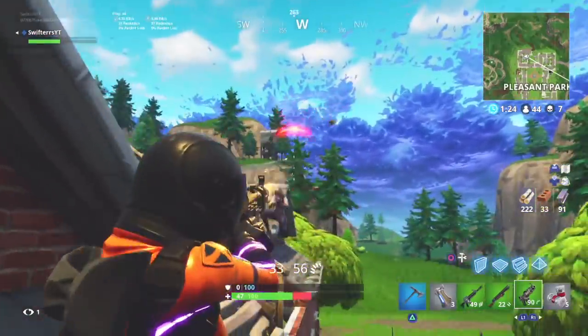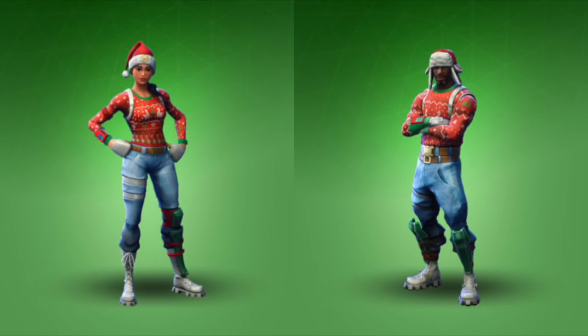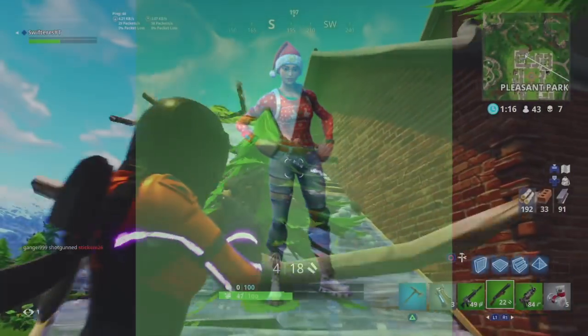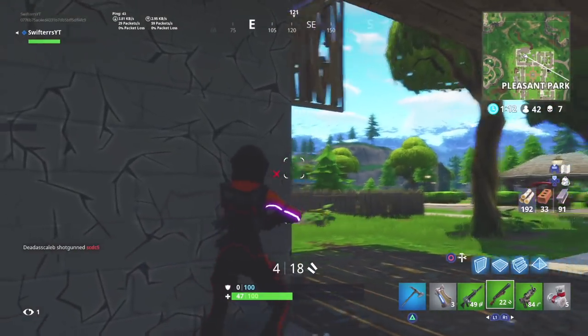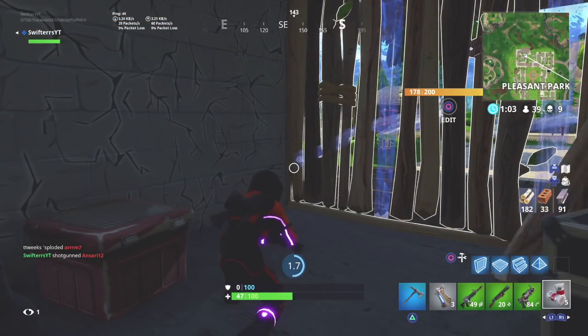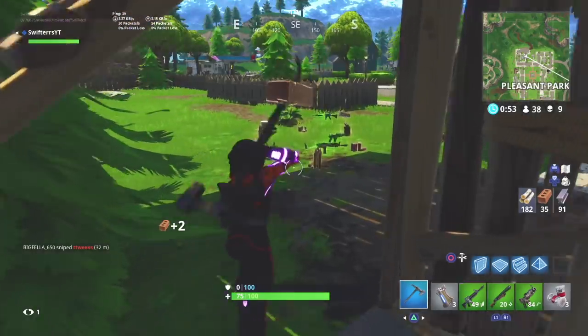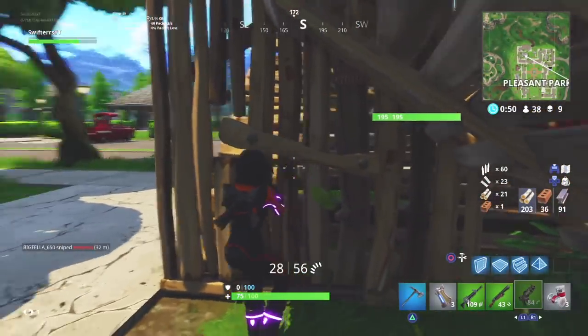Moving on to the next set of couple character skins — this is a holiday themed skin dating back to December. We're going to be taking a look at the Nogops and the Yuletide Ranger. Both of these character skins are pretty rare nowadays, since not very many people currently playing Fortnite were playing back when the game first came out in September. Even though both of these are uncommon skins costing only 800 V-Bucks, I definitely think they are two of the coolest uncommon skins within Fortnite.